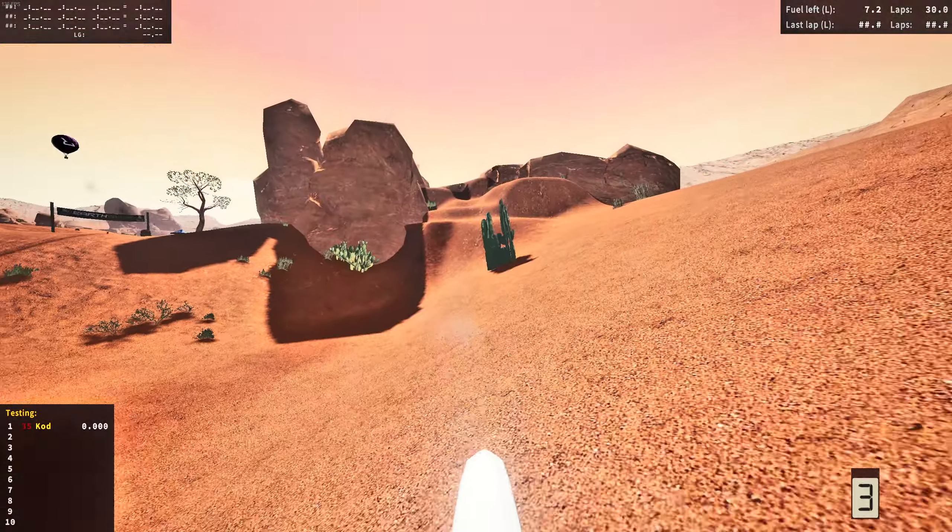Whoa, what the hell? Where are we at here? No way — this is sick! This is actually so cool. I can literally just rip off track. I'm going to hit this pin. I don't care how far I'm going to land flat. No way with the outside of the berm!